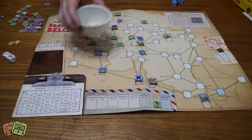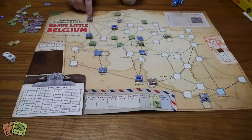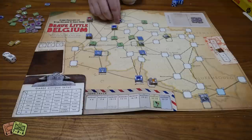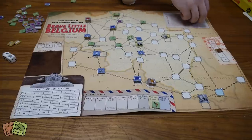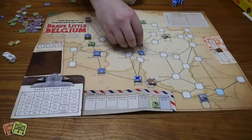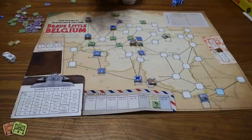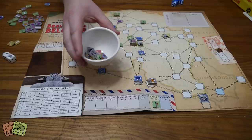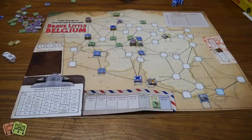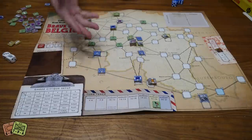The chit draw system is your turn activation and order mechanic. Each army has chits — the German first army is red, third army purple, second army pink, fourth army orange — plus French armies, Belgians, and BEF chits. There are events and an end turn marker. You blindly draw one chit at a time. The first draw might be an end turn marker — once you get three of those, the turn ends.